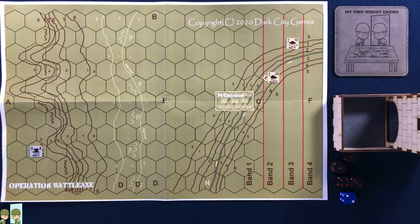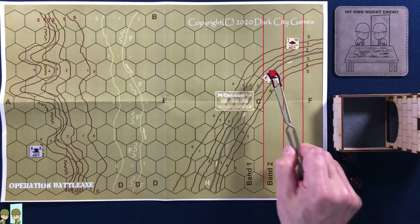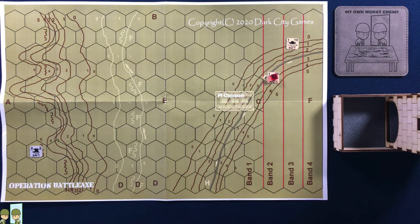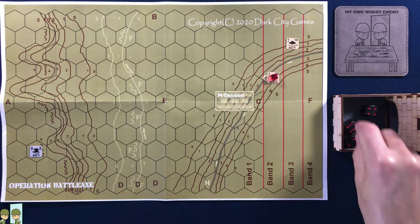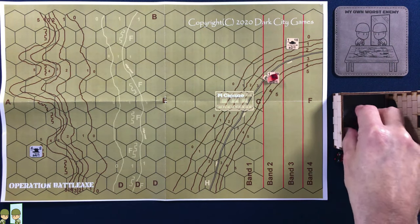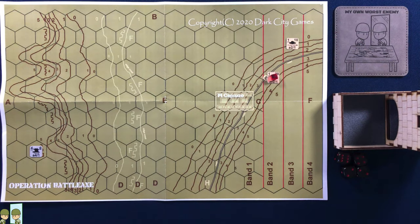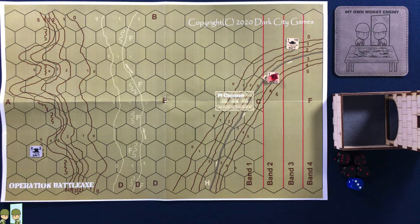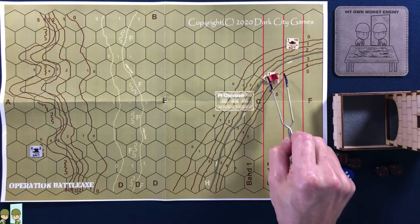Then we go back to the German player. He sees this faster light tank coming in — he's going to fire at it, try to stop it or at least pin it. He rolls his four-die attack: one six, a four, and two twos. Now the light tank has to defend with his one survivability die and he rolls a three. That's not good enough — this is going to be a short scenario. The six and the four are both higher than the three, so he is eliminated.